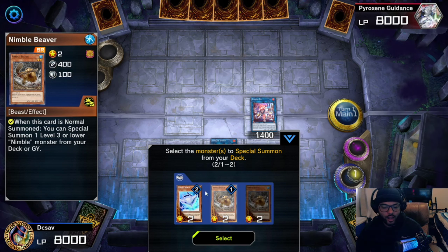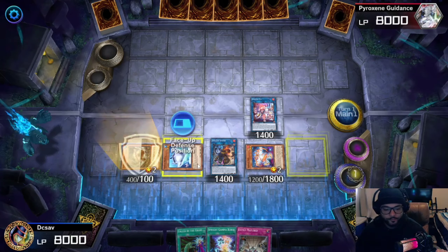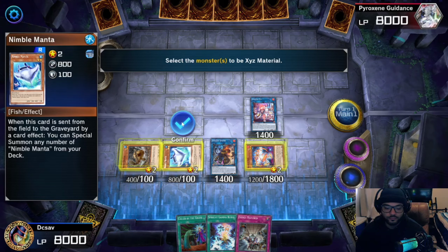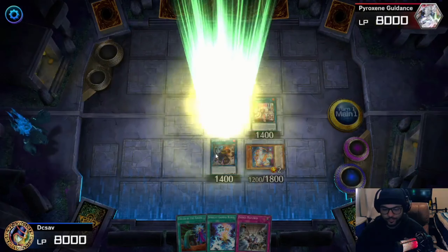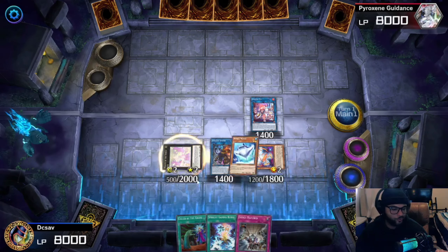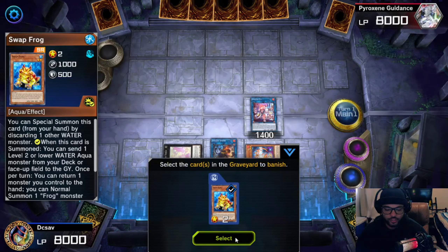This is why I added Nimble Manta — now you have extra resources, more recovery. Next turn, if I need it, instead of all my Nimble Beavers being in the graveyard, I can special summon one from the graveyard. More recovery, more value. With those monsters you're going to special summon them, then vote for these and get yourself a Melfi of the Forest. Make sure you put Melfi over here — not over there, or you'll have to use her as link material. Activate her effect and attach the Rolling Totem, then get yourself a Melfi Caddy.